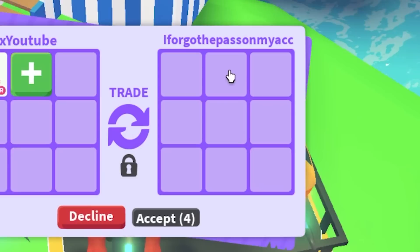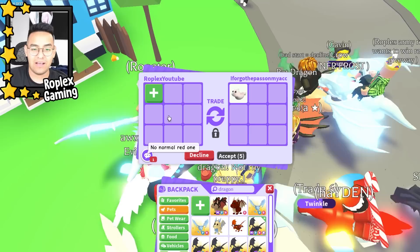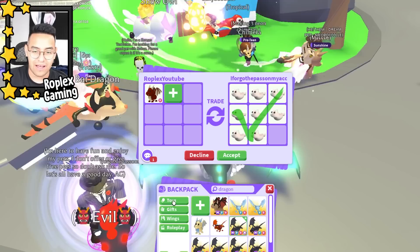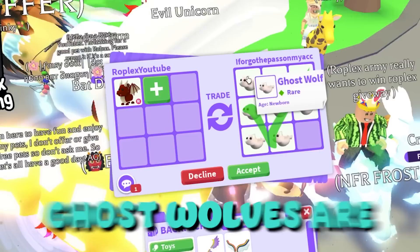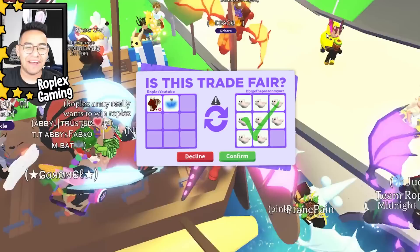We just got an owl — that was a pretty good first trade. This guy's username is 'I forgot the password on my account.' He's asking for a fly-ride dragon; he probably means a regular red one. He's offering a bunch of ghost wolves — ghost wolves are a seasonal pet, so we'll give him a fly potion too so it'll be fly-ride like he asked. Let's hit accept.